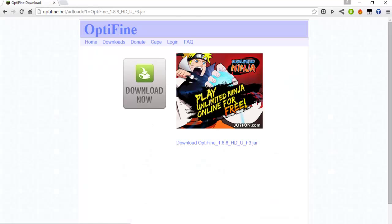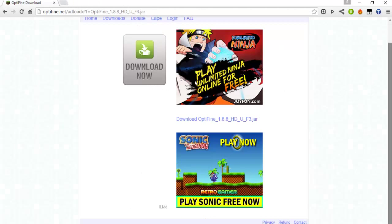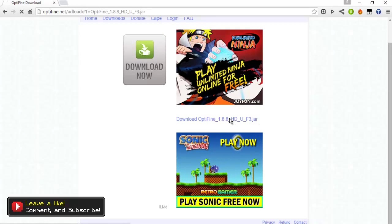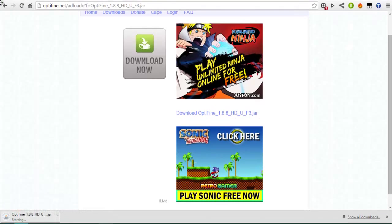Don't click on anything else on the page. Then it'll show you this big page with a bunch of ads. You do not click on the colorful ones — just click on that boring blue one. And then it should download.